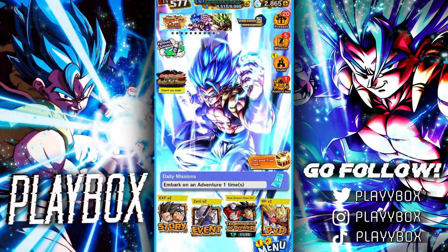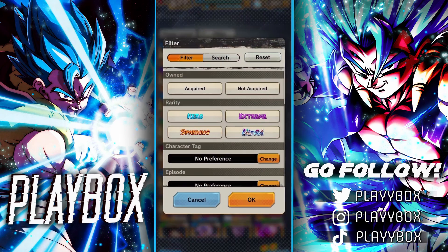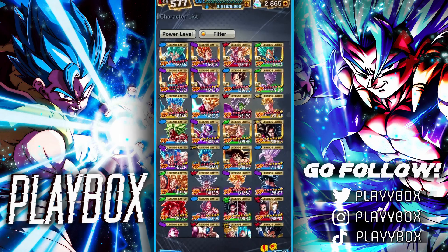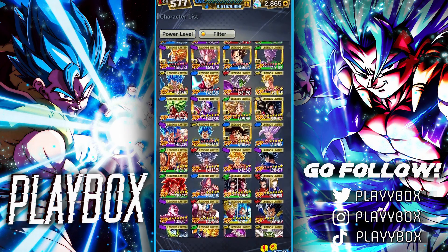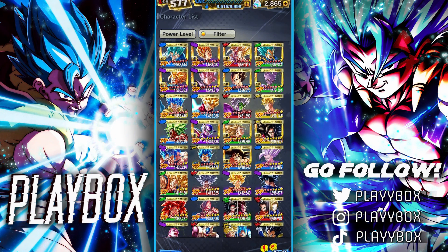Let's hop straight into it. The first thing we'll want to show off is the characters. Starting with my Legends Limited units — that's obviously the most interesting thing to see. We have quite a bit; we have all the LFs except LF Bardock. I never managed to pull him on his return banner, didn't pull him on the tag forward banner, and obviously didn't pull him on his initial banner either.